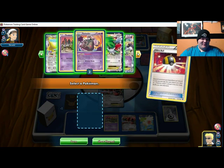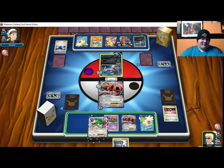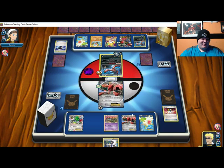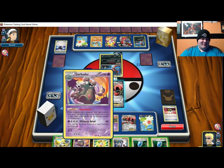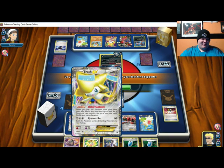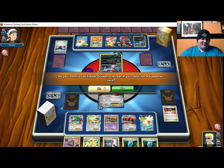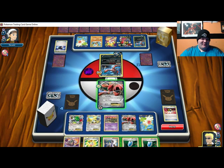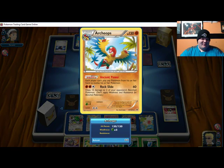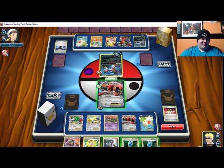Let's grab the Shaman. Why can't I evolve this? Oh — each player can't play Pokemon to evolve, that's why I can't evolve. And then hmm...